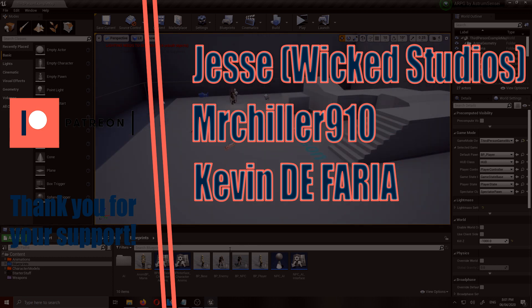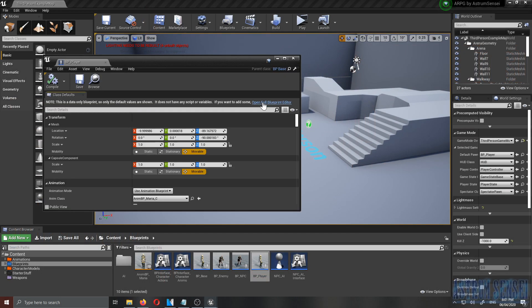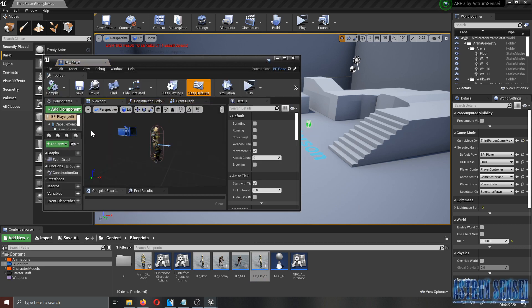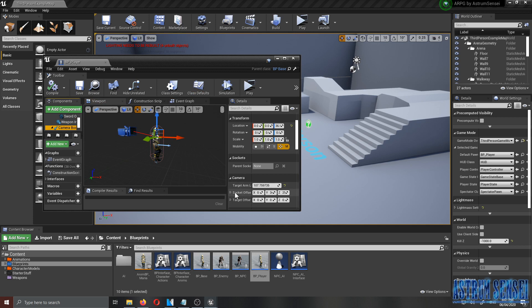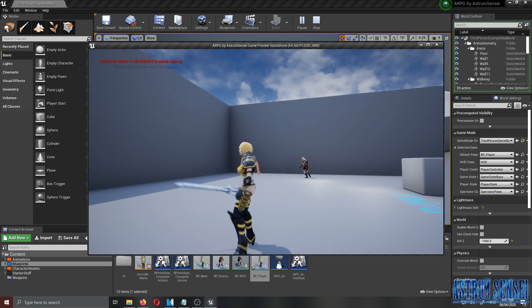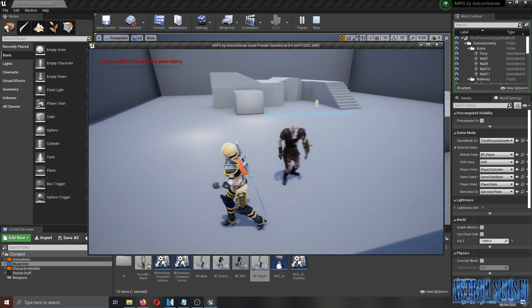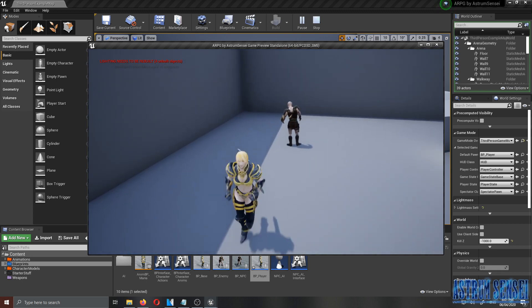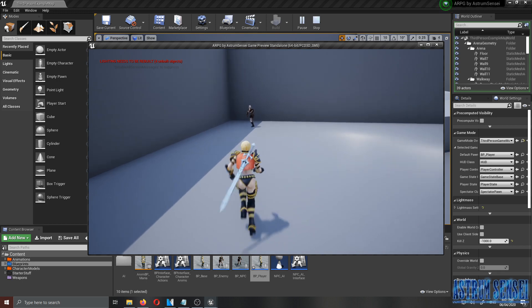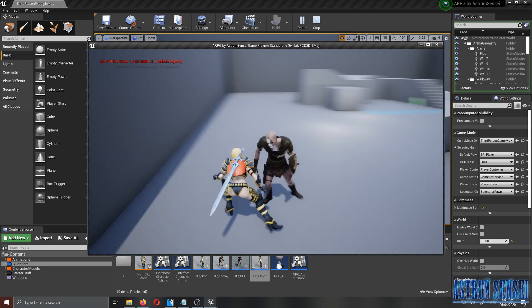The first thing I'm going to do is quickly go to the player blueprint and pull the camera back a little bit, because I changed the target arm length for the camera boom. I'm just going to make it a bit further so it doesn't get in the way when we're trying out the enemy attacks. Right now the enemy just comes to us and doesn't do anything until we're out of their sight.